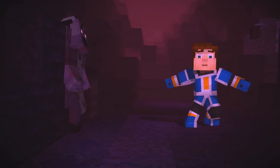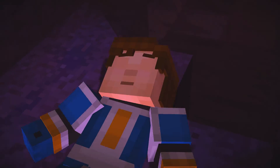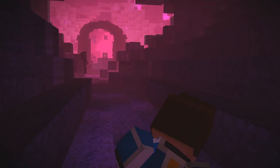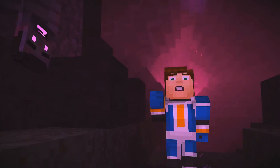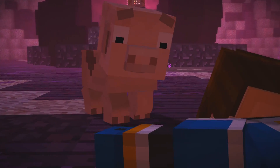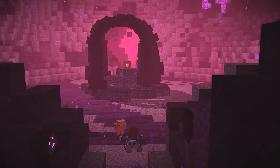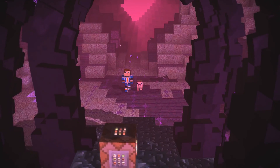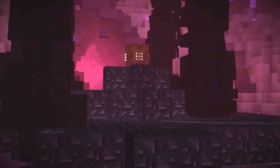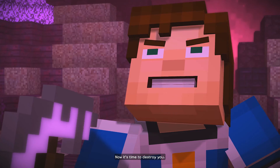Ruben, wait up! Ruben, why did you come with us anyway? That doesn't make sense. But whatever. Hey, there's a command block. Well, that can't be that easy, though, right? Whoa. It's not gonna let us just walk up and hit it. I mean, there's a whole episode still. There's no way we're done by now. We meet again, command block. Now it's time to destroy you.